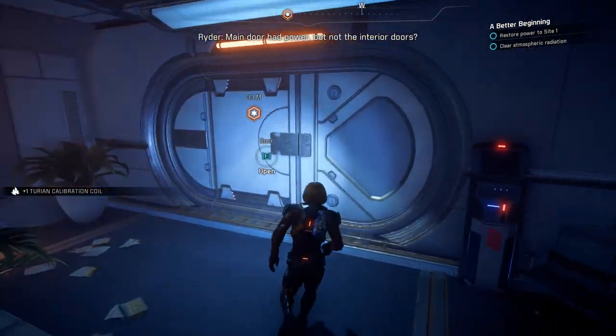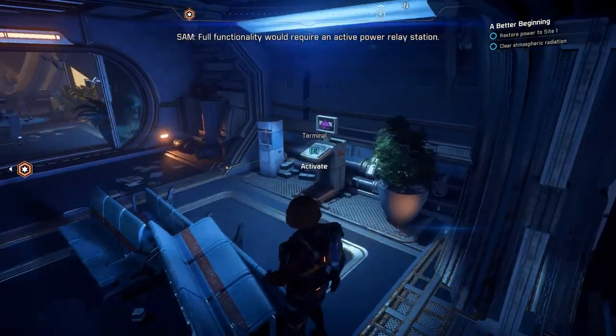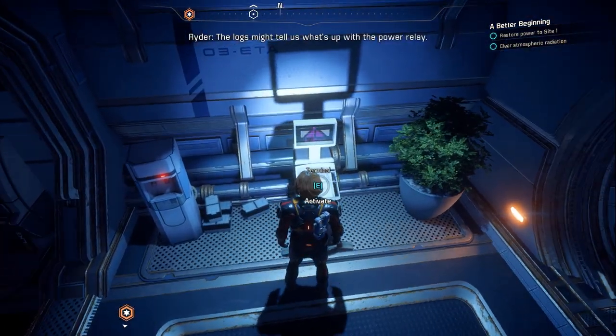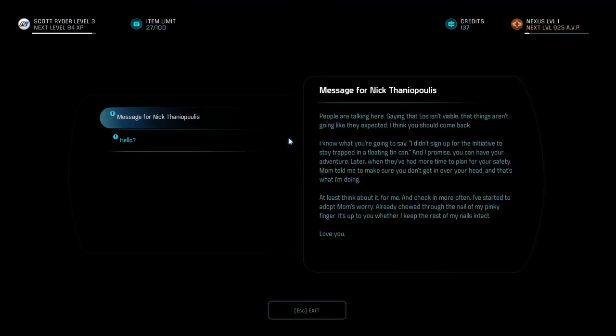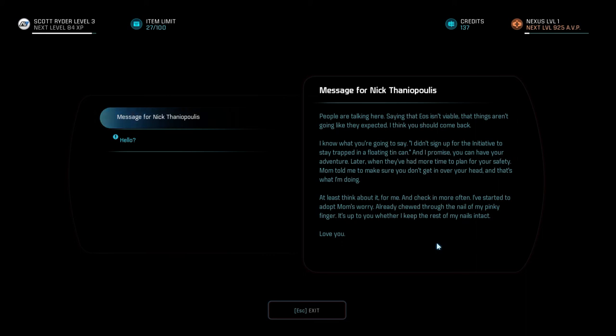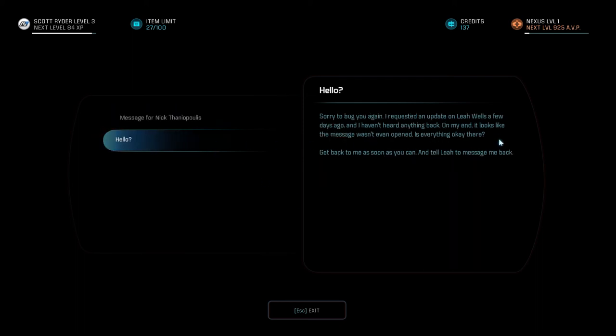Main door had power but not the interior doors. Full functionality would require an active power relay station - that means the antenna is out of power too. The logs might tell us what's up with the power relay. People here are saying yes, is EOS viable, that things aren't going to be like they expected. I think you should come back. I didn't sign up for the Initiative to stay trapped in a floating tin can - I promise you can have your adventure later, when you had more time to plan for your safety. Mom told me to make sure you don't get in over your head. At least think about it - I've already chewed through the nail of my pinky finger.